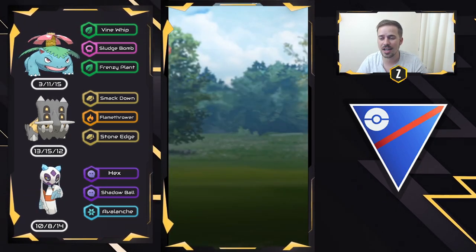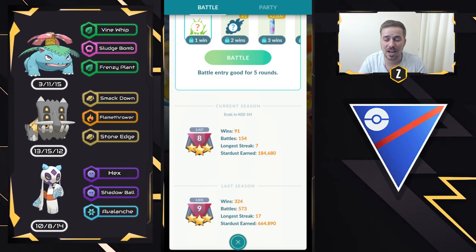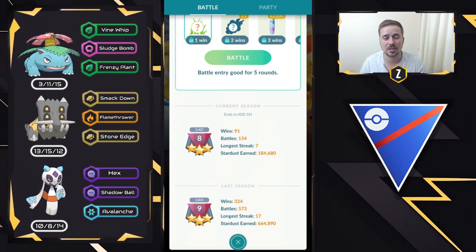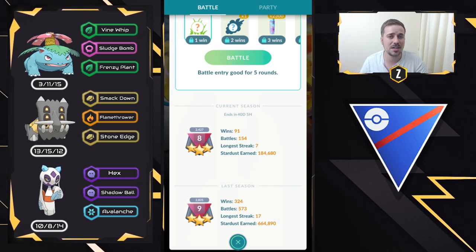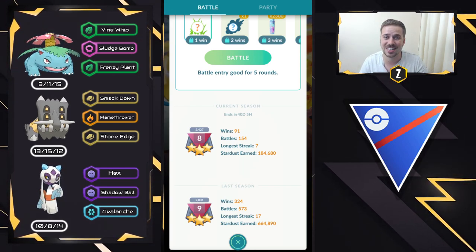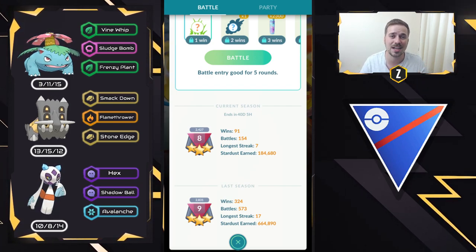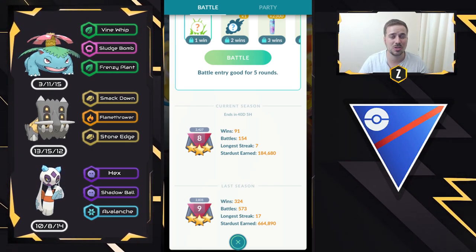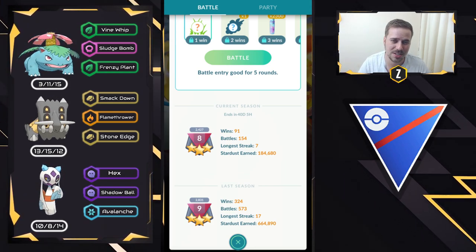As you guys saw right there, this team is very fun and very solid. If you're facing those Flyers as hard counters on the lead, you have great coverages in the back, and I had a lot of fun running it today. Gained a lot of solid points. I hope you guys enjoyed today's video — let me know in the comments what you thought about the team and what you think about Froslass with Hex on the safe swap. It's honestly very, very deadly, especially against those typical Azumarills that come in. It's similar to the Alolan Marowak I ran last week with Hex Shadow Ball, but in this case you're not taking super effective damage from Bubble, which is really nice. Thank you for watching, and I'll see you in the next one.